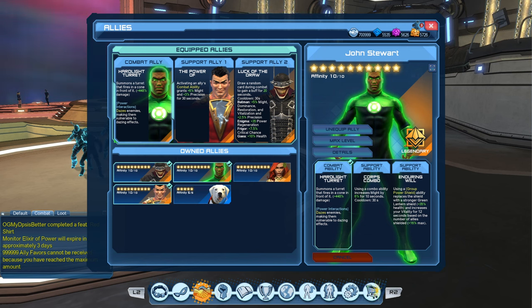So his combat ability is Hard Light Turret — a turret that fires in a cone in front of it with 448% damage. It does have a PI with it that dazes the enemy, making them vulnerable to daze effects. For me, when I use my Green Lantern, it's been years since I played — I've always used Grim to set up that PI for me.